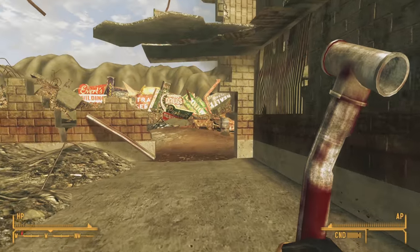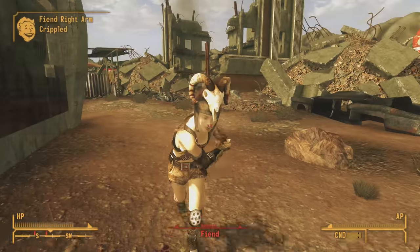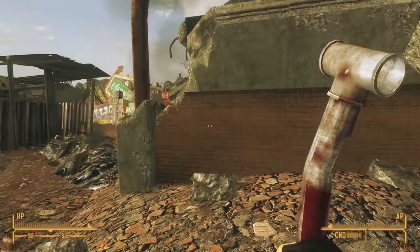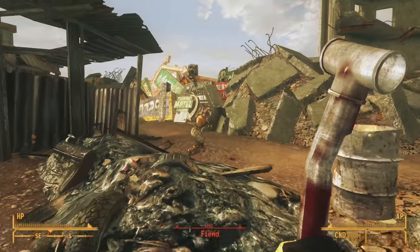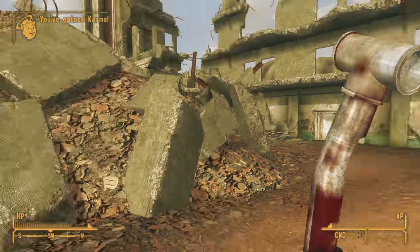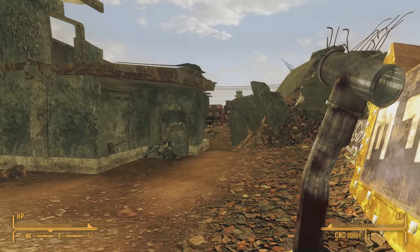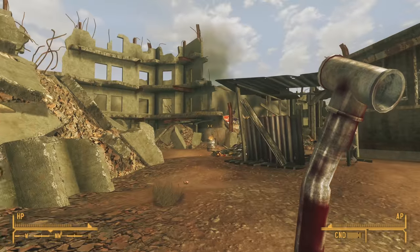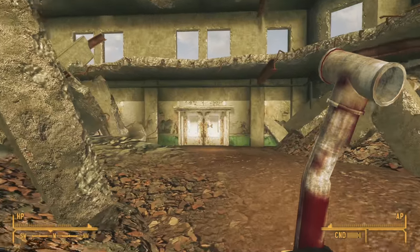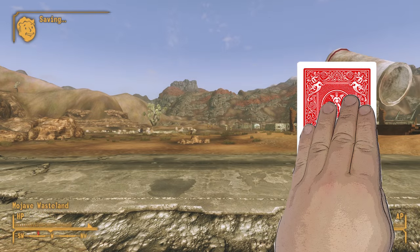What are your thoughts on either the Multiplaz rifle or the Humble Cudgel? Did you use either in your gameplay as your go-to weapon? Let me know in the comment section below. I publish many Fallout videos each and every week here on my channel, so if you don't want to miss my next episode, be sure to subscribe and click that bell notification button. I'm becoming more active on Twitter — I use it to respond to viewers and make announcements like when I'm about to do a live stream, so if you're active on Twitter, follow me at Oxhorn.